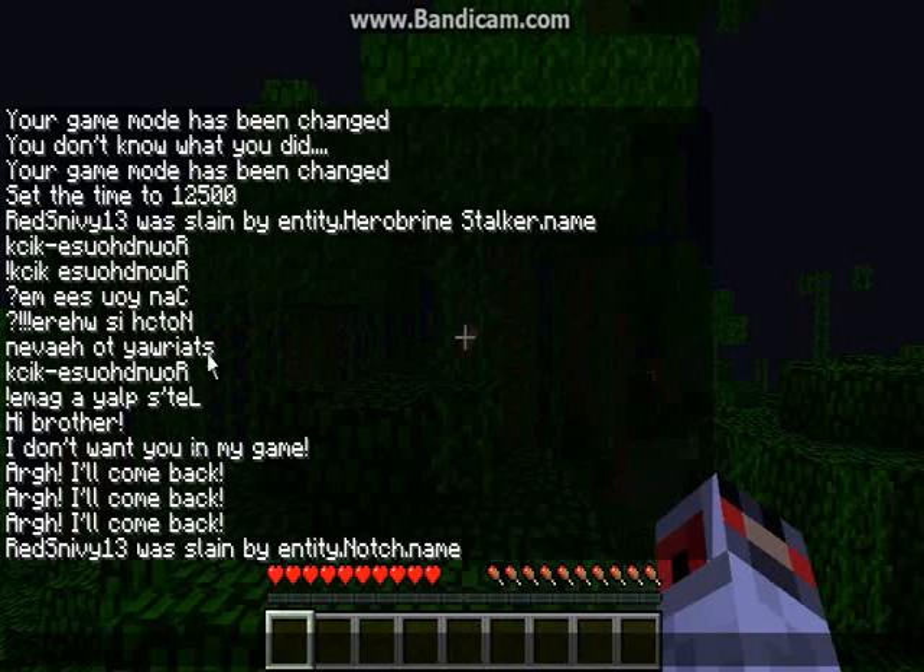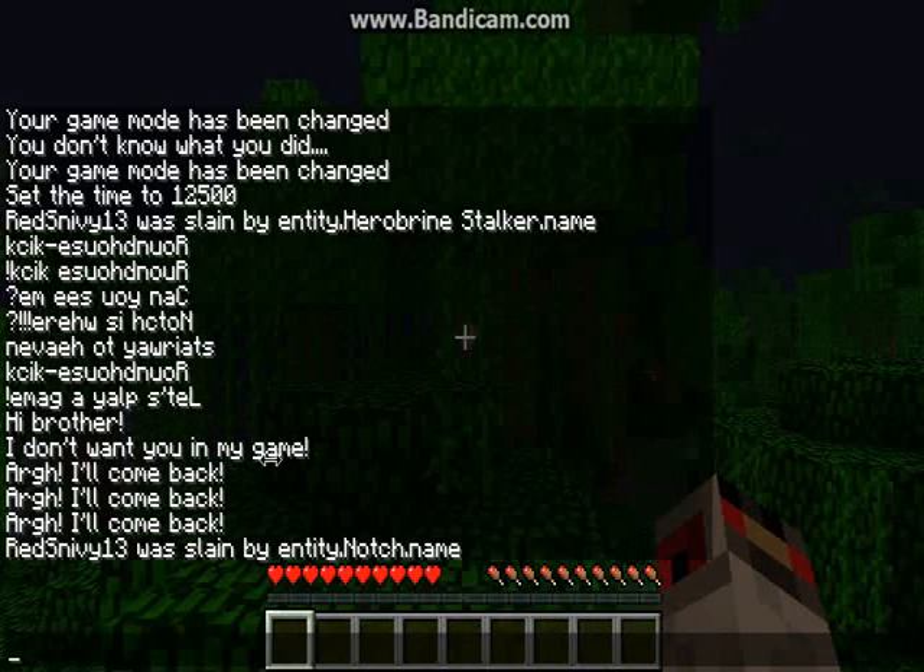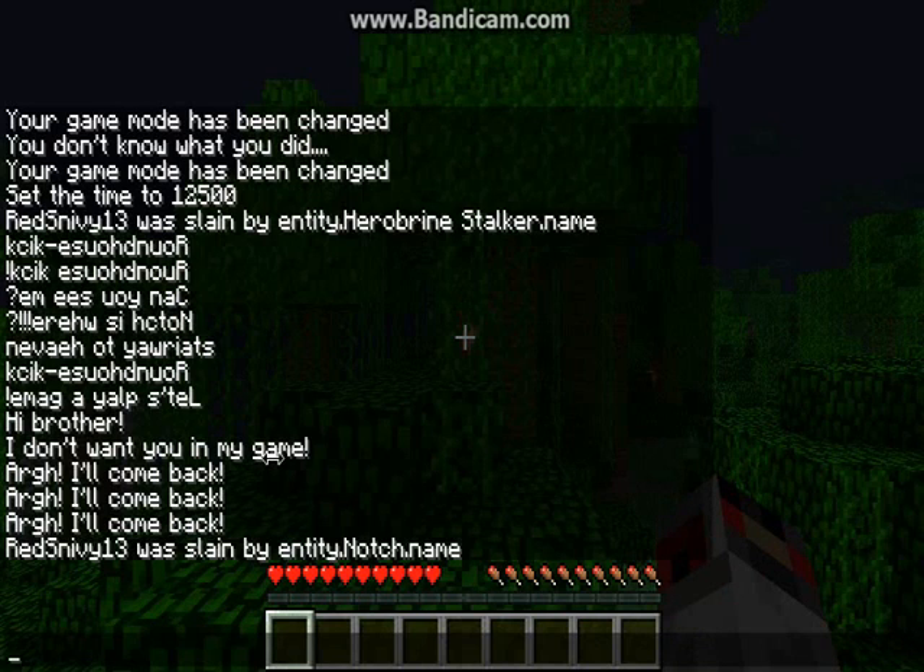Let's see what the chat says. There's 'stairway to heaven', 'roundhouse kick', 'let's play a game', and 'hi brother, I don't want you in my game' — so those last two were Notch, apparently. And then Notch just owned everybody's face in, even mine.